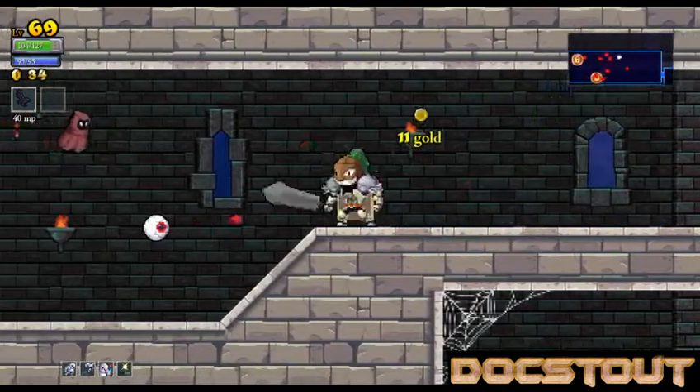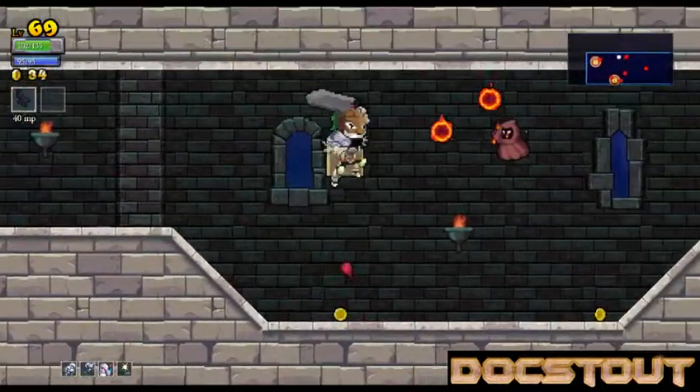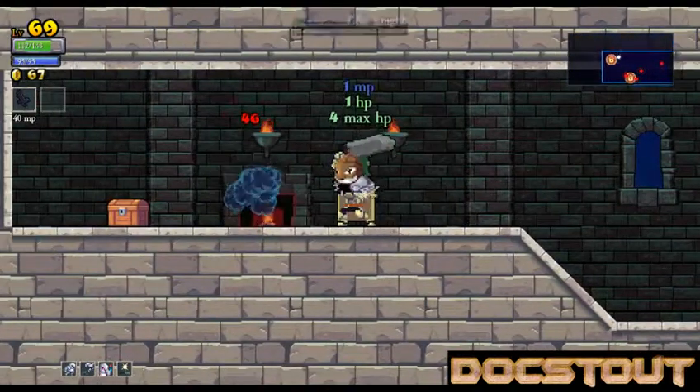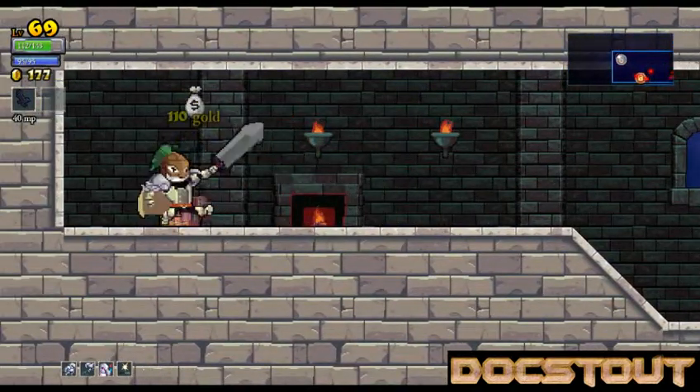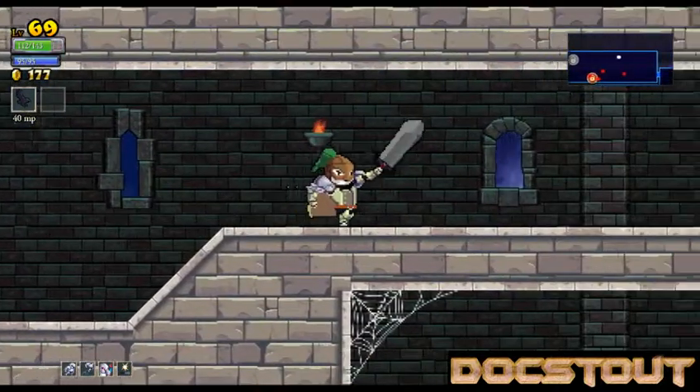Every time I kill something, my maximum hit points go up. And I've also got a rune where I do a little bit of life steal. I need so many coins to actually make the run relevant, though.